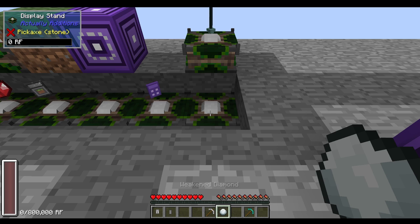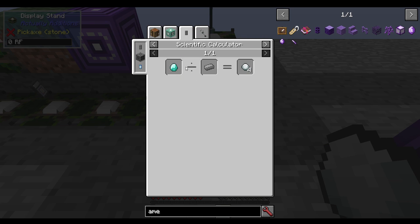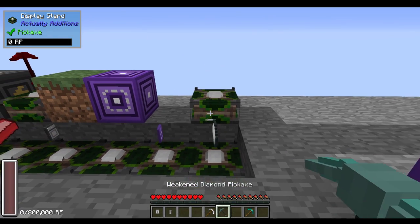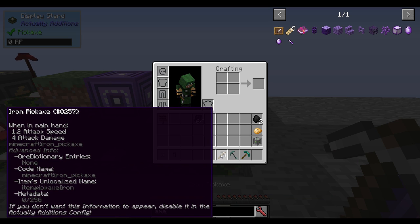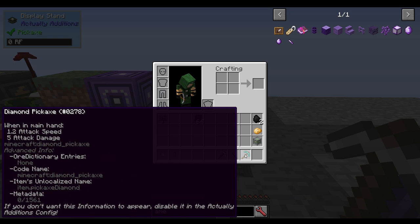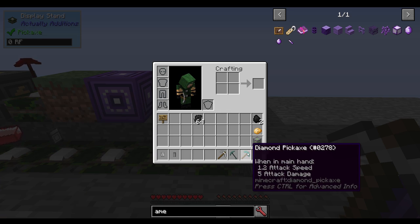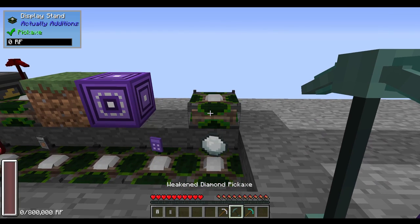Moving on, we have weakened diamonds. These are made in the scientific calculator by taking a diamond and reinforced iron ingots, which gets you four of them. You can use them for all sorts of things, one of which is making new tools. Compared to an iron pick at 250 durability, the weakened diamond version has a durability of 1,400, while vanilla diamond has 1,561. It's weakened diamond after all, but it has slightly better attack damage — about equivalent to the diamond tier for most tools, except the axe and the hoe.